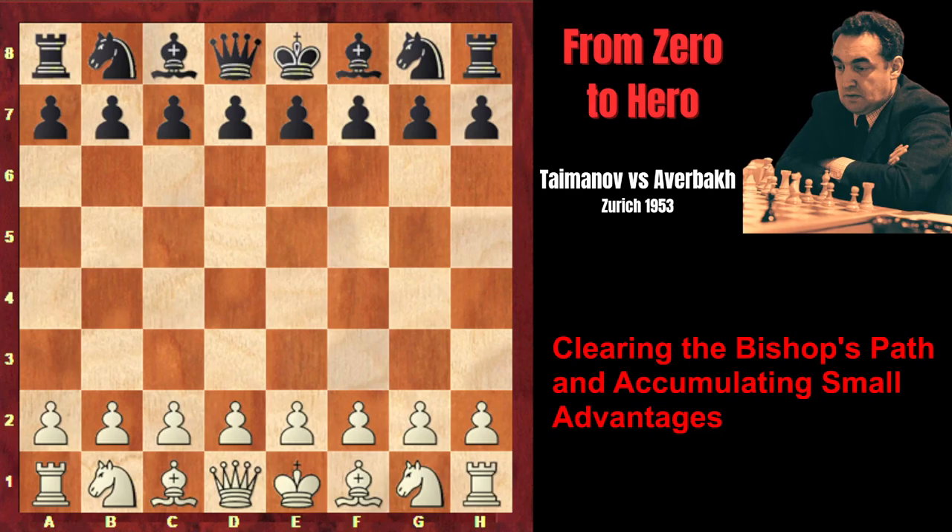I'm going to show you one of the most interesting games of the legendary tournament in Zurich. As David Bronstein writes in his great book on this tournament, the game is characterized by White's persistent efforts to clear a pass, by combinative means, for his fianchettoed Queen's Bishop in order to reach the weakened kingside dark squares. Another theme of this game is the accumulation of small advantages in order to deliver the final blow at the decisive moment.